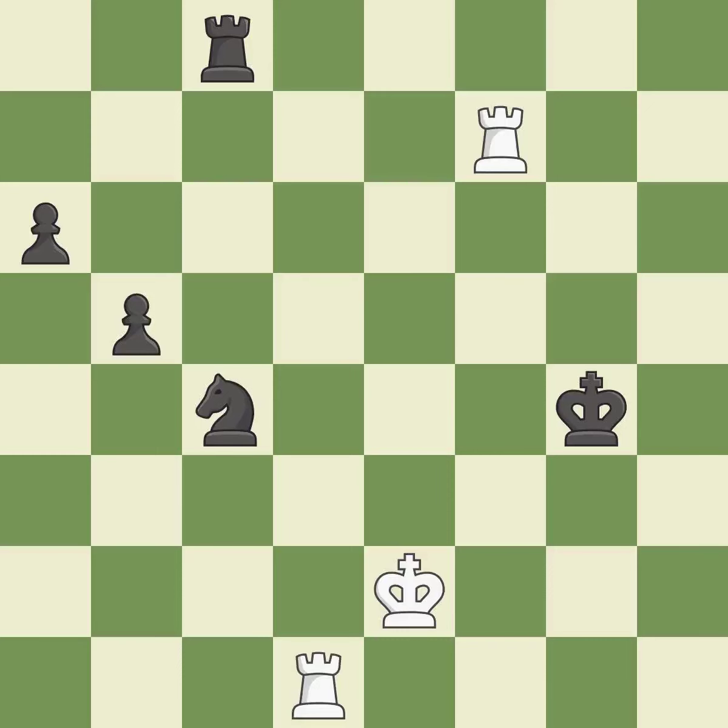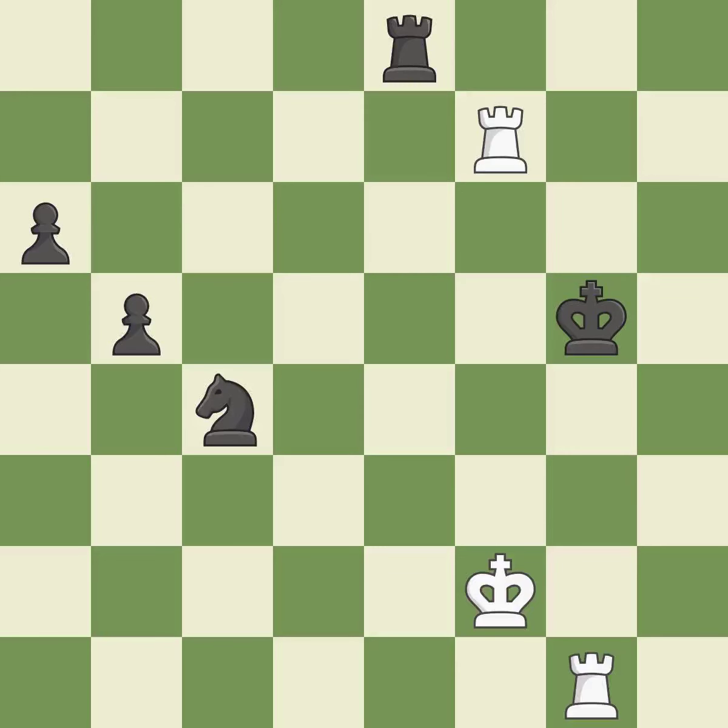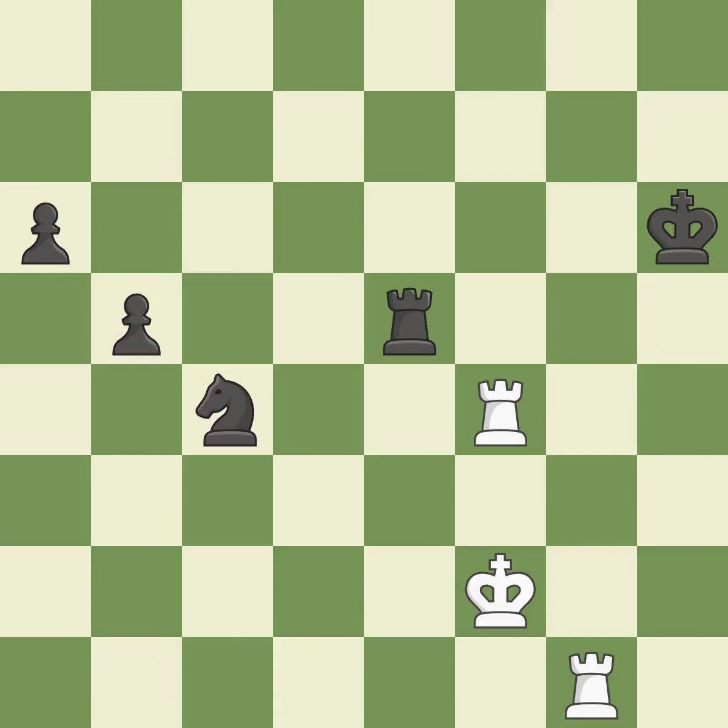This raises the possibility of an eventual checkmate. This evades the check from the rook — the only move that works. This steps away from the checking rook — the only good move, a great move. This poses a checkmate threat. This is the only move that works; this stops the opponent from being able to play checkmate — a great move.